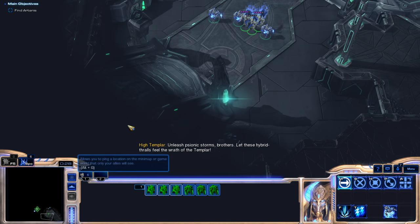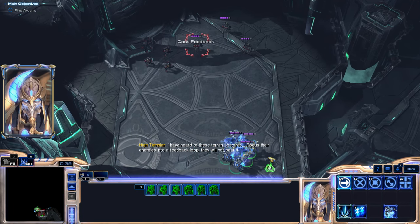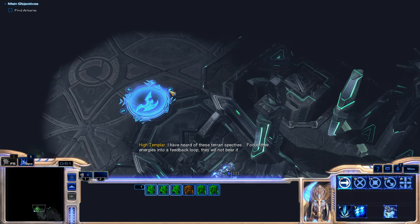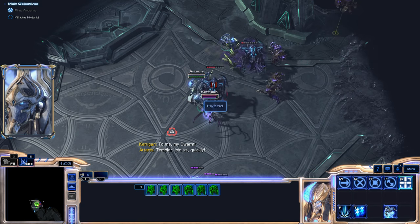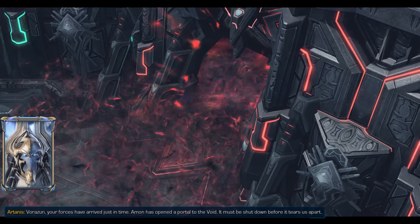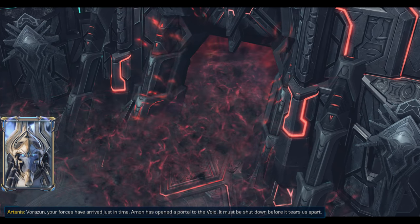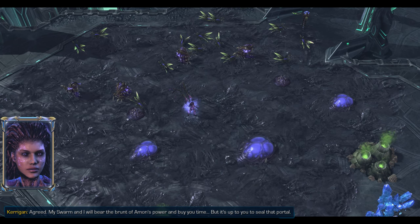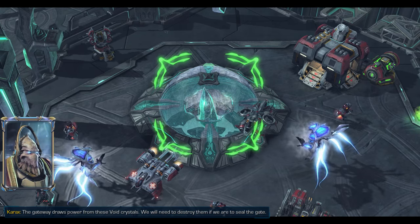By the way, Psi Storm doesn't harm friendly units in this game — at least in this multiplayer thing, keep that in mind. 'I have heard of these Terran spectres. Focus their energies into a feedback loop. They will not bear it.' 'Vorazun, your forces have arrived just in time. Amon has opened a portal to the Void — it must be shut down before it tears us apart.' 'My swarm and I will bear the brunt of Amon's power and buy you time, but it's up to you to seal that portal. The gateway draws power from these Void Crystals. We will need to destroy them if we are to seal the gate.'